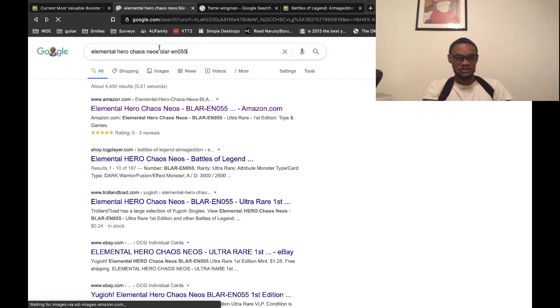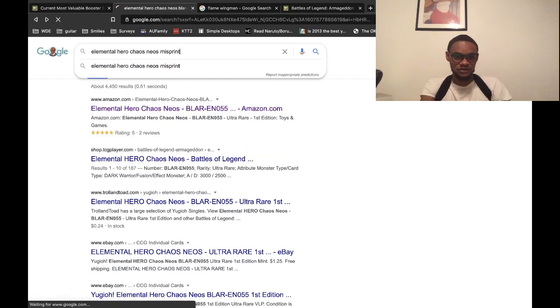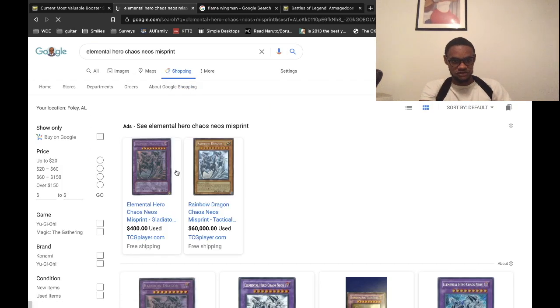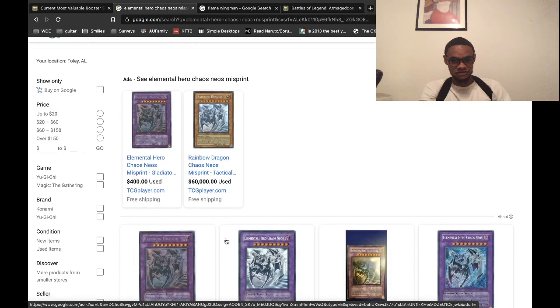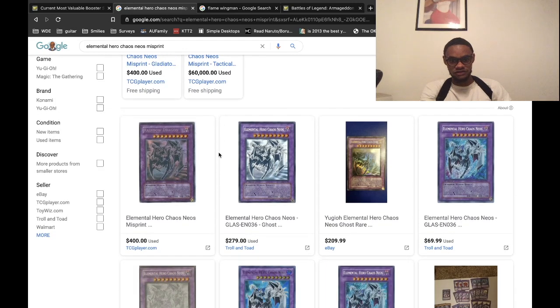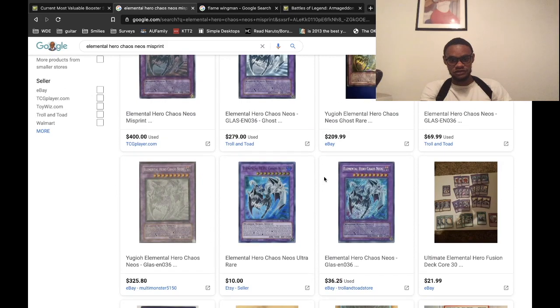This is a misprint. I want to see what that misprint costs — I have a misprint and I have a ghost rare. Let's see: a $400 misprint, someone's got a $50,000 misprint. That's a Rainbow Dragon — never mind. Pretty cool, pretty cool.